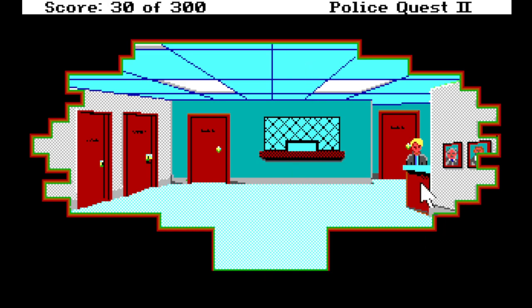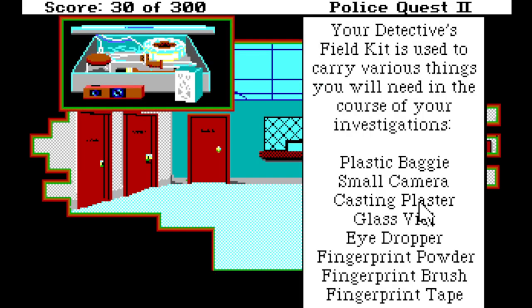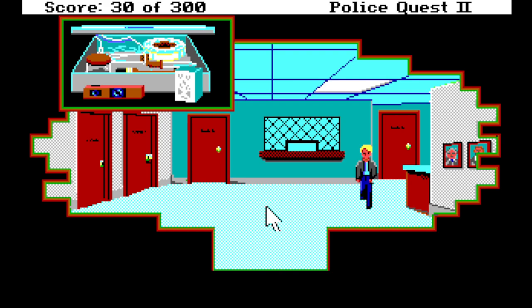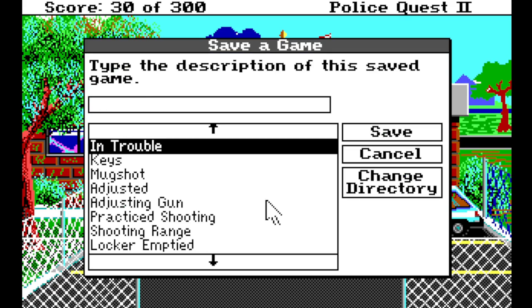So the storage bin is here, but that locked thing was odd — honestly that was like impossible. Let's look at the field kit: your detective's field kit carries various things you'll need in your investigations — plastic baggie, small camera, casting plaster, glass vial, eyedropper, fingerprint powder, fingerprint brush, fingerprint tape. This is definitely more sophisticated than the first game. Right, well, I saved over 'in trouble' but we'll make another save and call it 'field kit.'